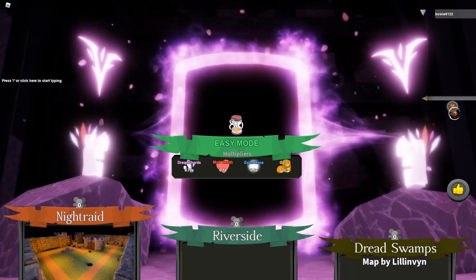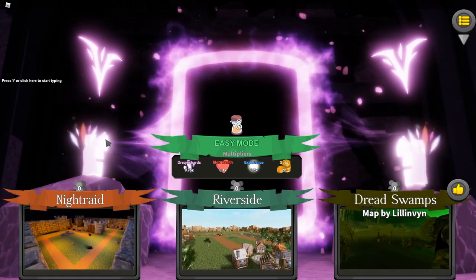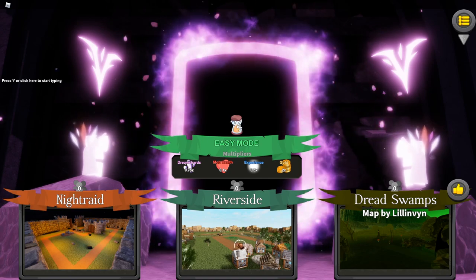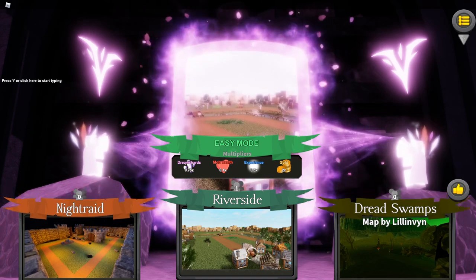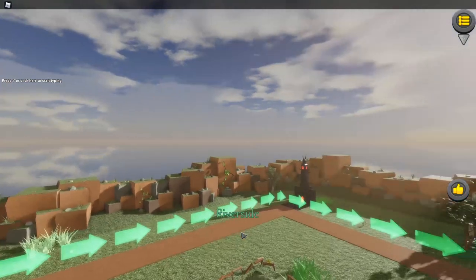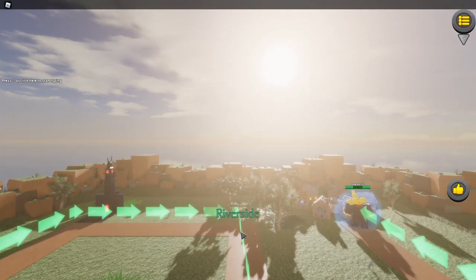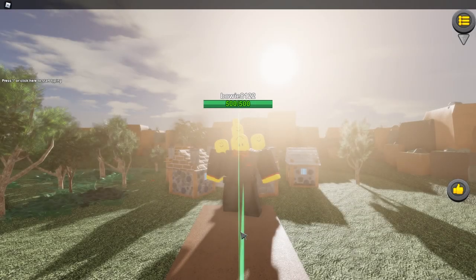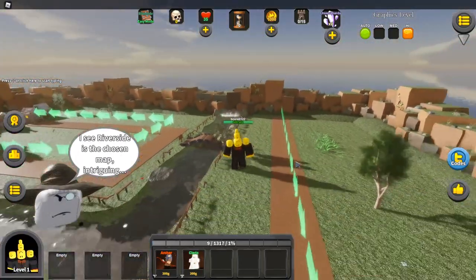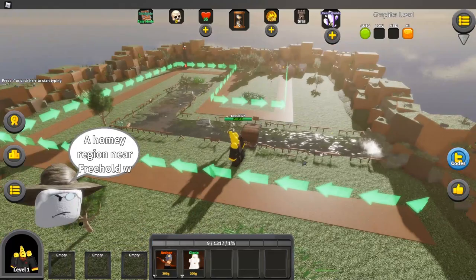I want to do Riverside — I really like how the little houses look. Let's do Riverside. Really nice animation, and here we are. I really like this — there's a cool pan shot around the map. Really, really nice. So we've got a cleric and an archer.